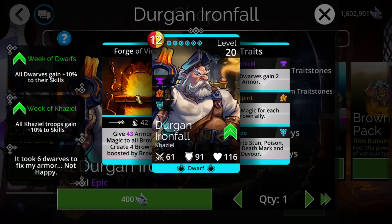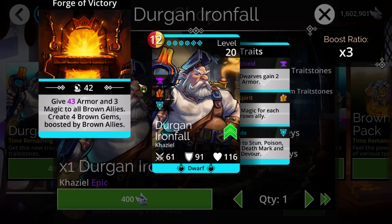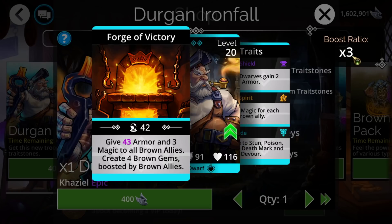As far as the troop itself, it is pretty bad. It's kind of under the generic very useless buffing troops that are basically never going to be used — this one's a little bit more usable but probably still pretty much never going to be used. It gives a bunch of armor and some magic to all brown allies and then creates a bunch of brown gems boosted by brown allies. However, he's not brown himself so he cannot get the boost ratio off himself, so the max amount of gems you could ever get is 13, which is an okay amount for a 12 mana cast.